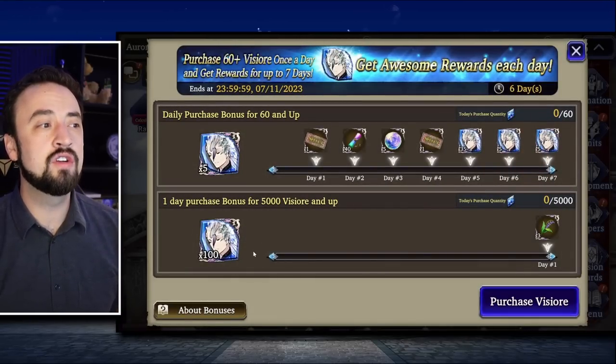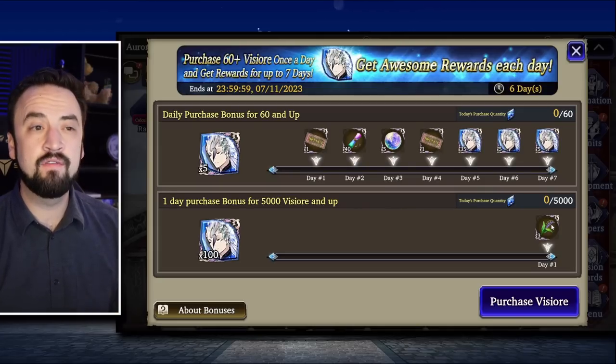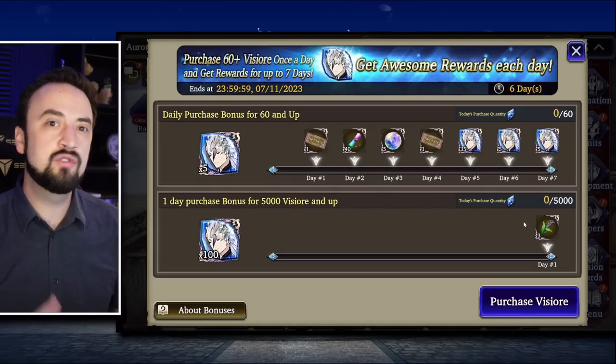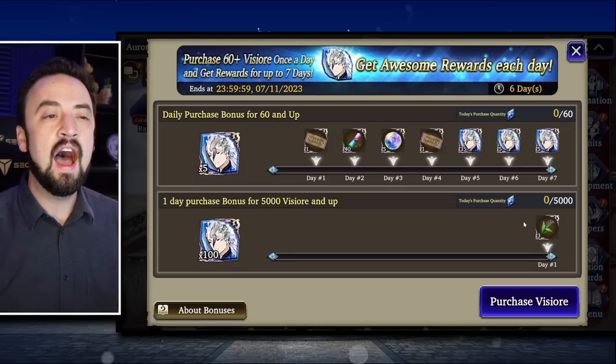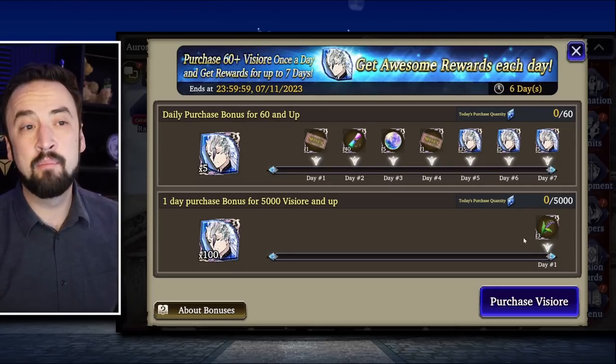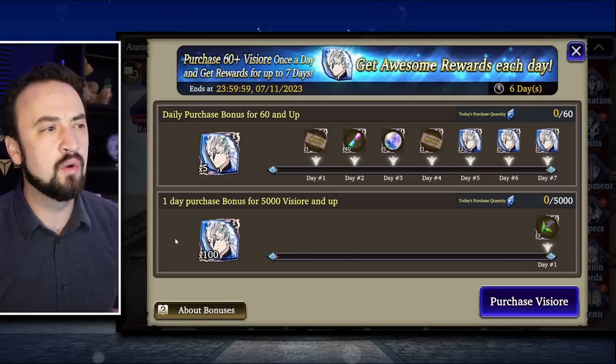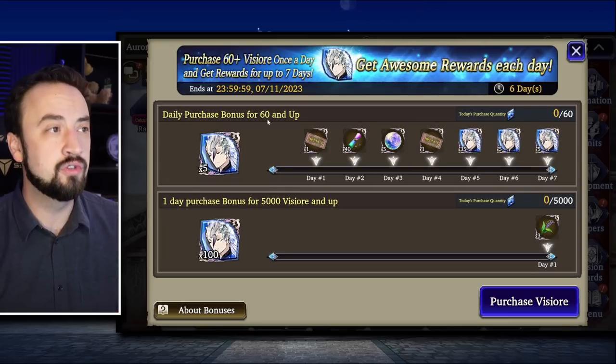The whale bonus is the 100 Dialdo shards, which I like, although I prefer if the other half of this bonus is something related to Transcendence and not Blossoms. Transcendence is our newest thing. Personally, I need those Transcendence materials more than I need Blossoms of Paradise. Some other people do need Blossoms though, so either way, I will make this whale purchase bonus happen, mostly for the 100 Dialdo shards.